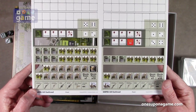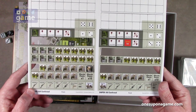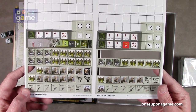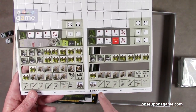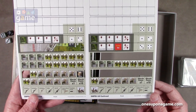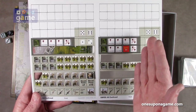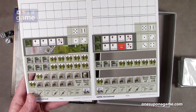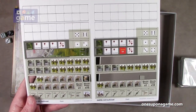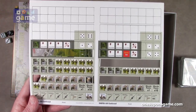Weapon markers include M40A3, M40A5, M40A6, M82s, M107s, semi-automatic pistol, and combat knife. They repeat on both sides of the sheet, so you essentially get two sets of the same counters — meaning you could potentially have two missions going at the same time if the cards work out that way.